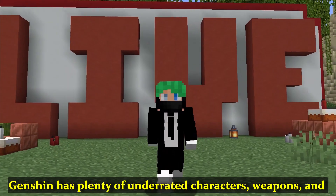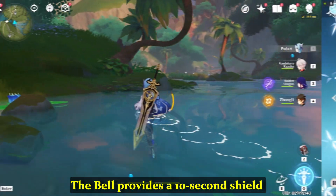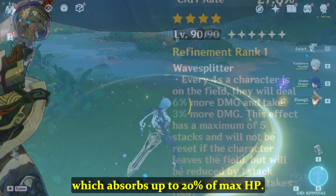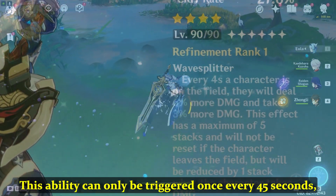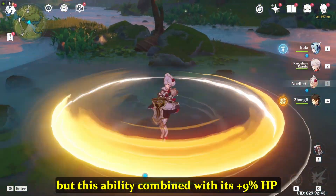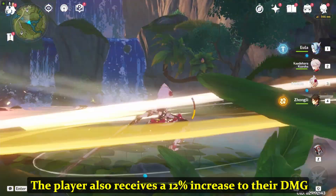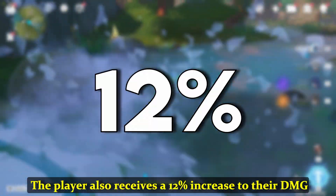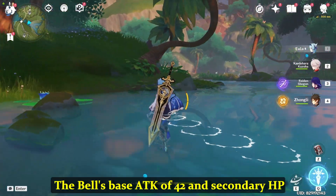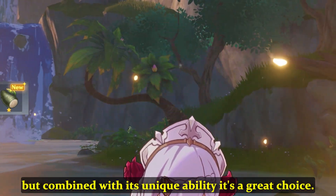At number 9, we have the Bell. Genshin Impact has plenty of underrated characters and weapons, but the Bell may be the most underrated. It provides a 10-second shield when players take damage, which absorbs up to 20% of max HP. This ability can be triggered every 45 seconds, which is a bit of a downfall, but combined with its 9% HP secondary stat, it's extremely worthwhile. Players also receive a 12% increase to their damage while inside the shield. The Bell's base attack of 42 and secondary HP boost make it a solid weapon, and combined with its unique ability, it's a great choice.